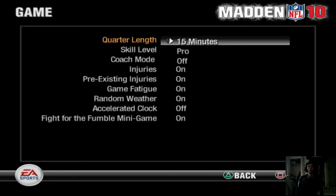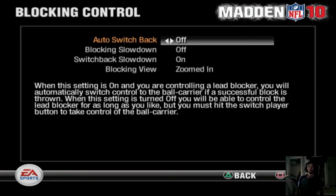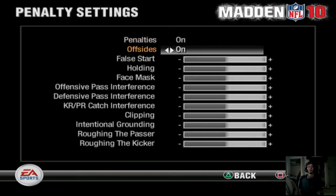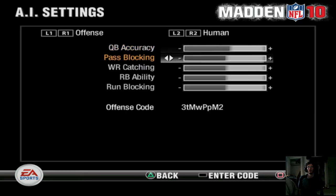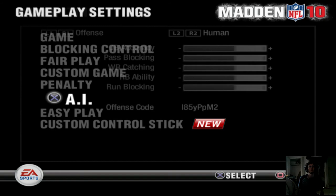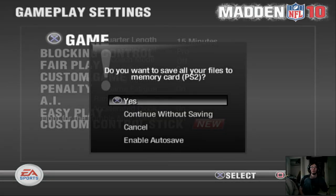We want all the way up to Pro, good injuries, accelerated clock on. We'll have that on. That looks good — we'll have everything up by two notches for us, keep the CPU the same. We'll leave that the same. Come on game — save, yes.